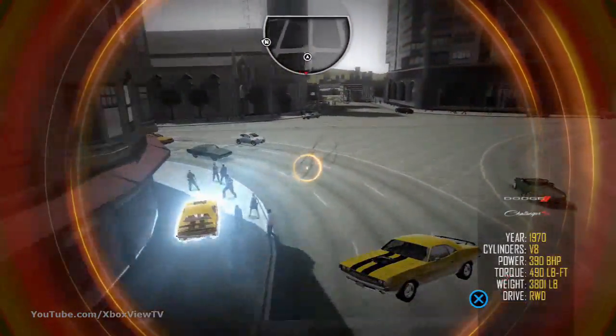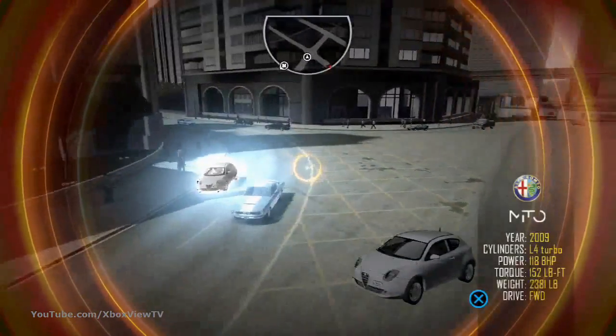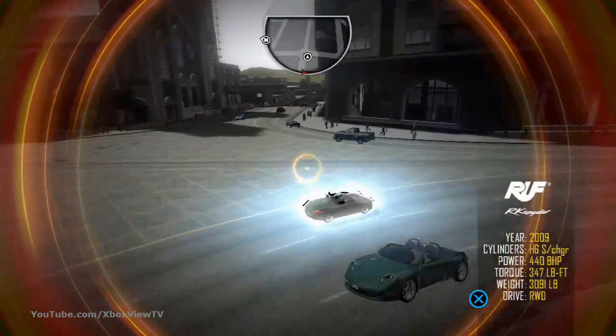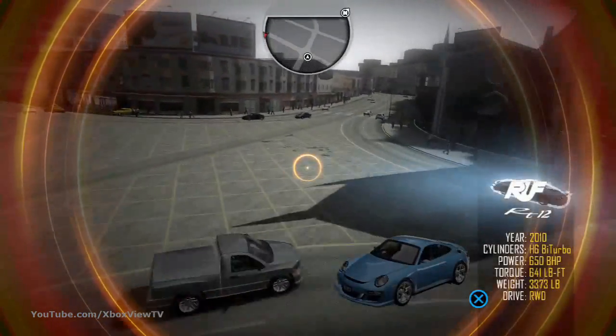Right, so that looks like the end of Tanner's chase. Now, whilst Jericho gets away, I want to show you this. This is a brand new feature for Driver San Francisco — we call it Shift. This is brought about by the fact that Tanner, earlier in the story, is involved in a serious incident that puts him into a coma. And Tanner is completely unaware of the fact that he's in a coma.